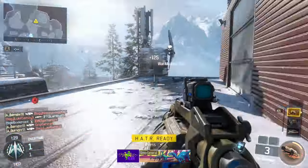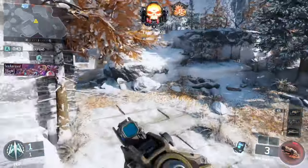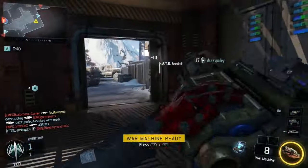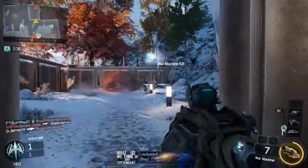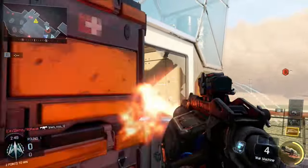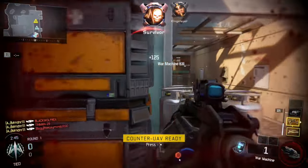Now, tips for you guys. What I found really useful when trying to do the War Machine hero challenge is to fire it directly at opponents, because more often than not when I fired it next to them or behind them, the grenades bounce before they actually explode — as you guys just saw — giving people a chance to evade, run away, or have Flak Jacket save them.